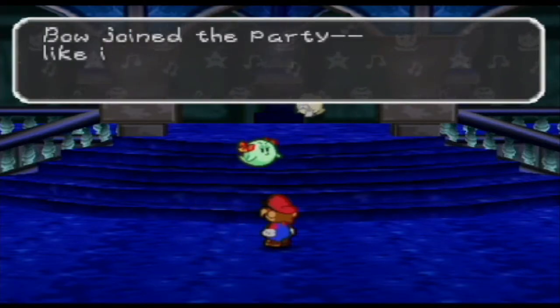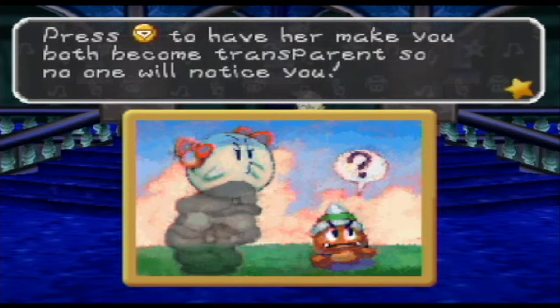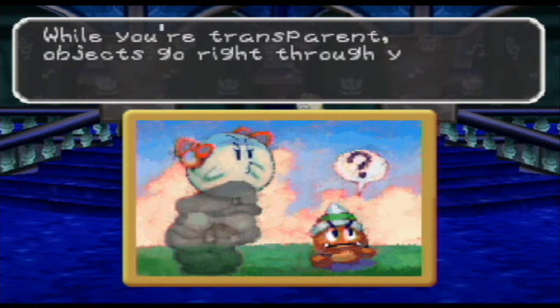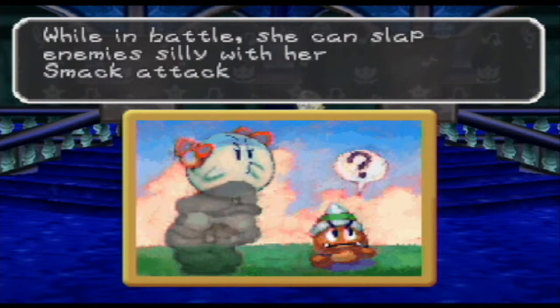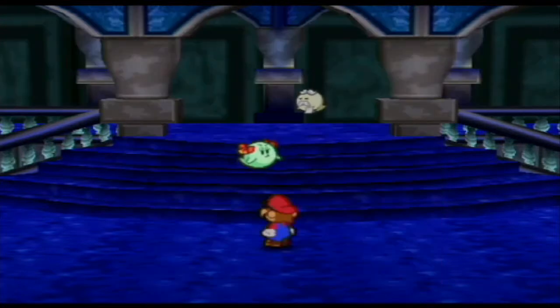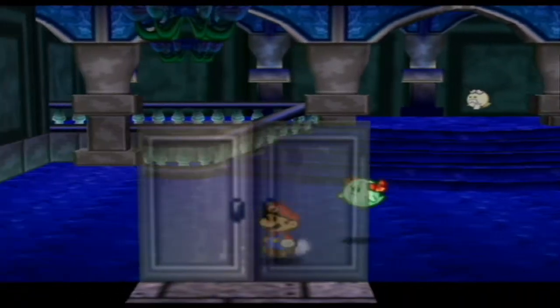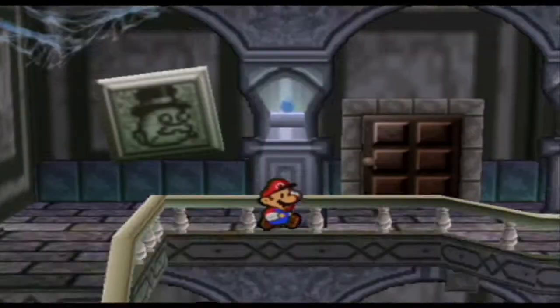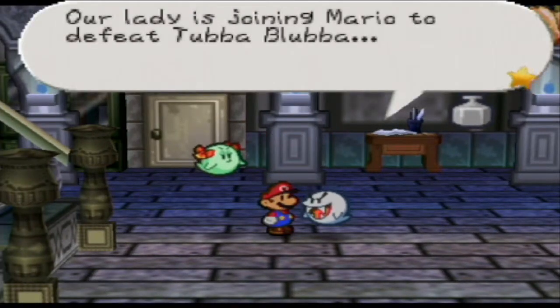Now we got Lady Bo. So her ability — you push down the C stick — will have her and Mario become transparent and no one will notice you. While you're transparent, objects go right through you. This is great if there's an enemy you don't want to face — you can go invisible and they won't see you, sneak by, or just avoid them in general. But in most cases you can just spin jump — it's pretty fast.